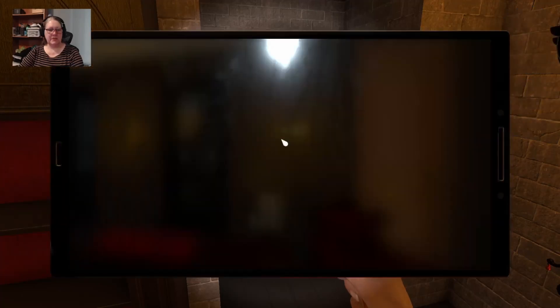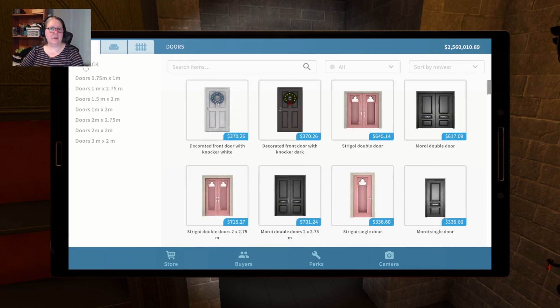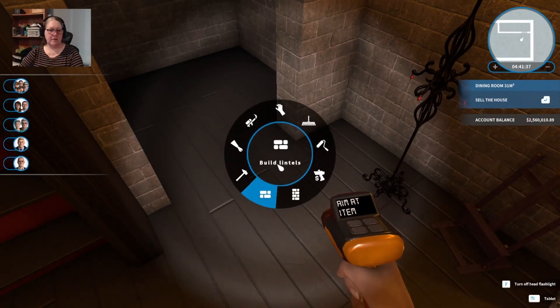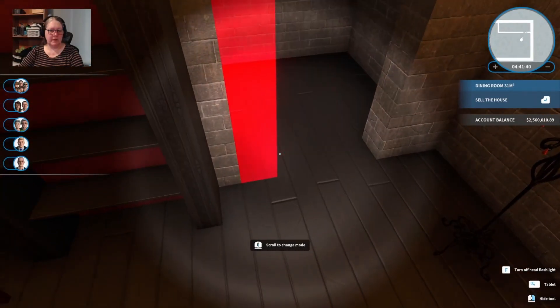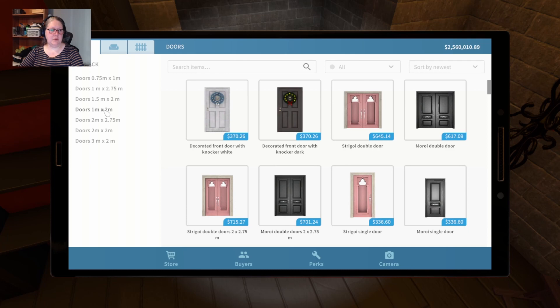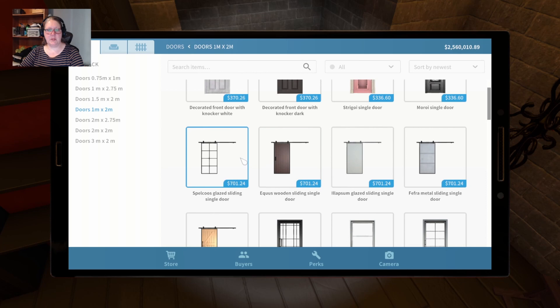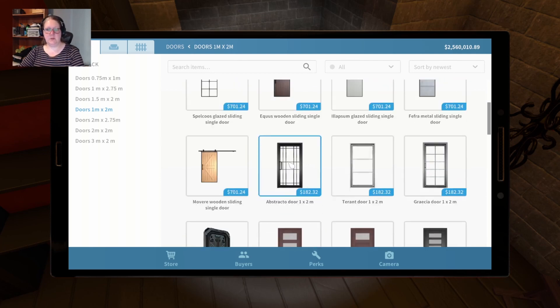I'm being really lazy. We're going to sell this door to give ourselves a bit of peace of mind. The last door - I bought a Moroi, that's right. We're looking at one, two, three, four - so we're looking at a one meter wide door. We don't want any of the narrow ones, so it's one meter by two meters, not 2.75 - we want this one. We could go for the Moroi single, or the Spelco's glazed sliding, which we couldn't do on the other side. I kind of like the Abstracto doors to be honest.